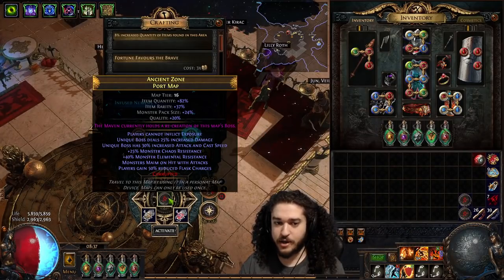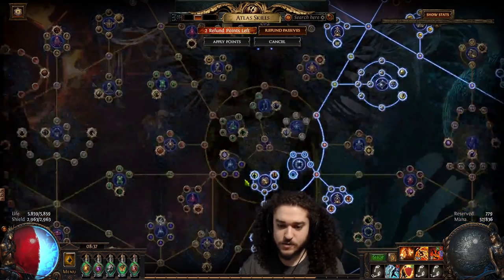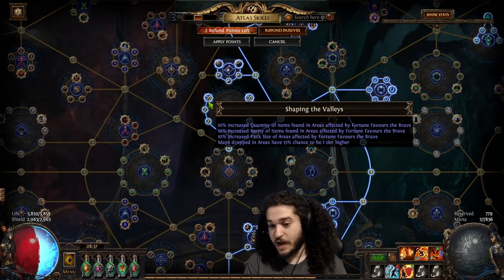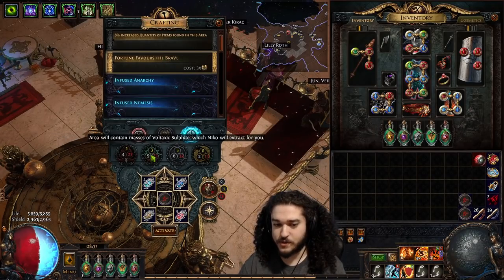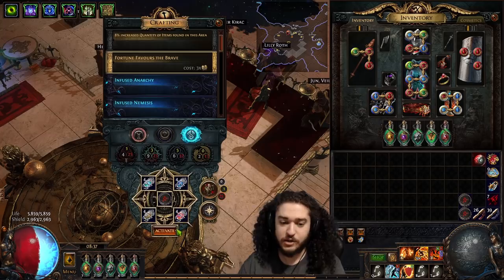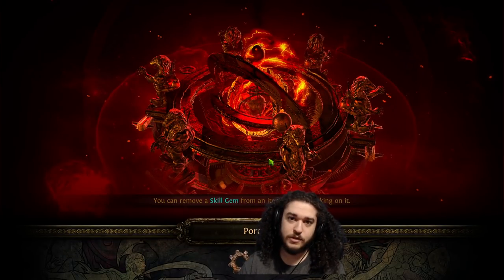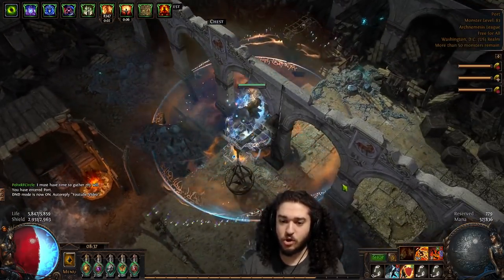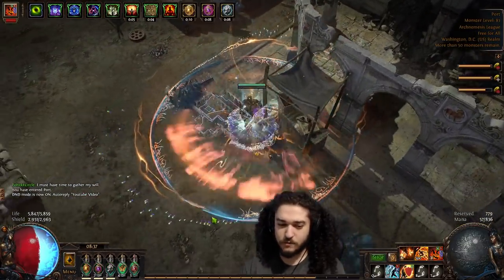Let's jump into a map — I've got a vault Port map. Fortune Favors the Brave gives 10 quantity, 10 pack size, and 10 rarity. I also apply Eater of Worlds. The divination cards that drop from here — there's one where every 10 you find you can claim an exalt. I think I farmed like 14 of them yesterday, maybe 12. It's quite a bit.